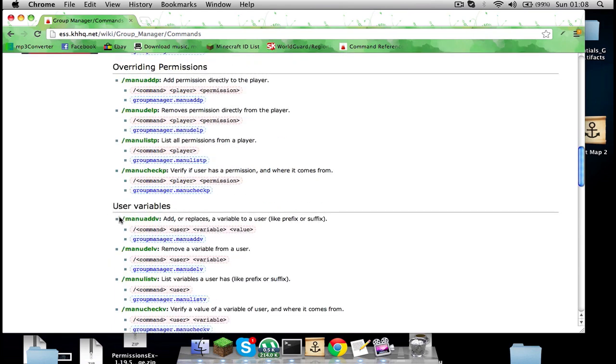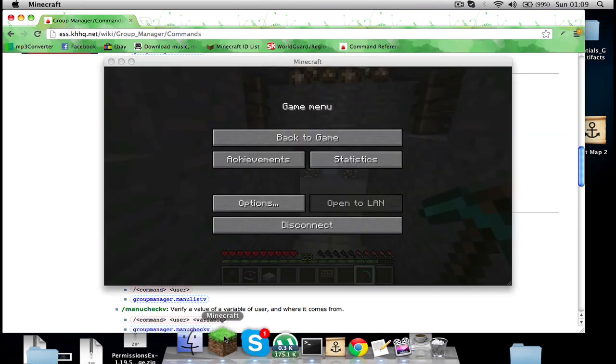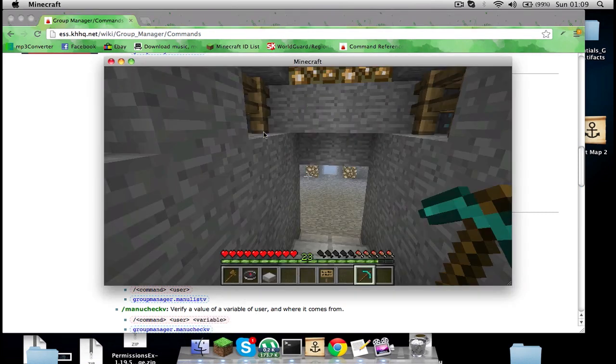If you know — the command is 'mangu add v' and then the group name. I already know the group name, so I'll type that in. Then you want to choose whether it's a prefix or suffix, but today we're doing prefix.